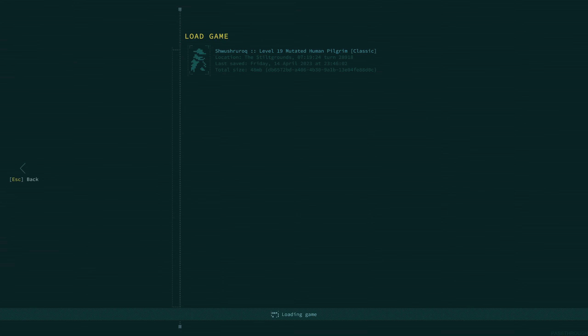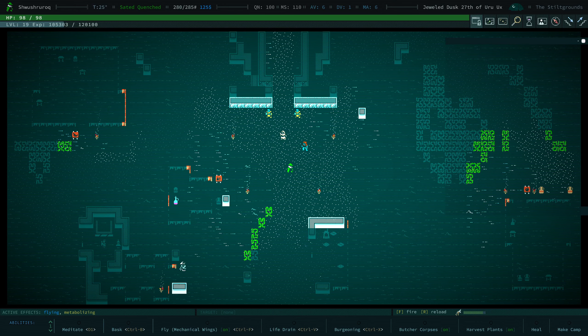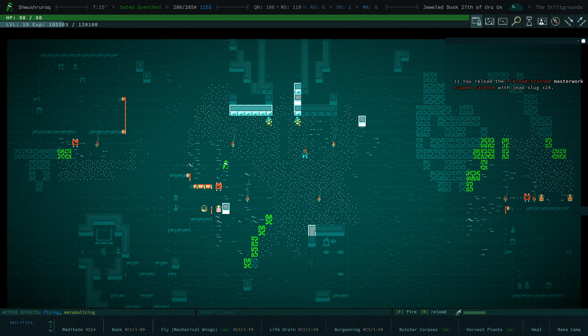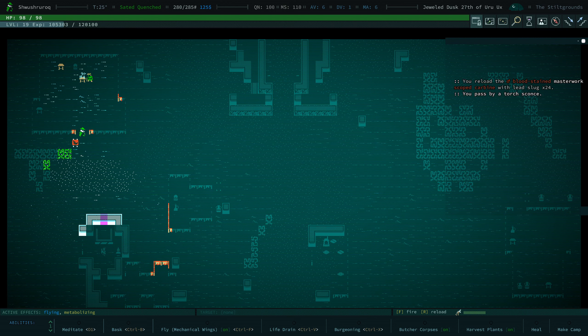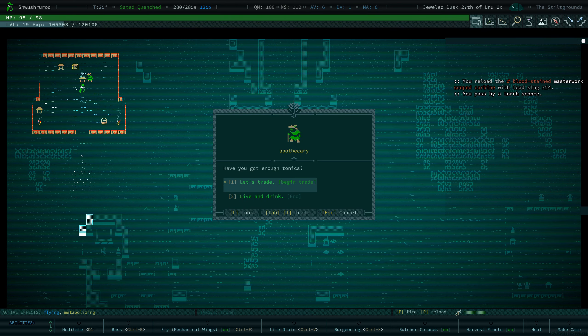We're gonna continue with Shush Rock, level 19 mutated human pilgrim plant pilgrim. We are at the 60 Stilt and we're gonna do some shopping this episode. I also fixed my earbud — to record this I turned off touch control so I can adjust my earbuds freely.